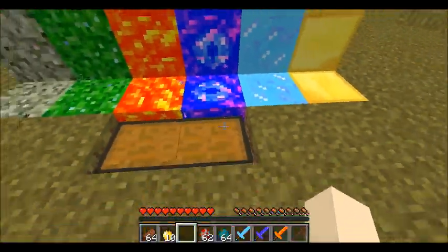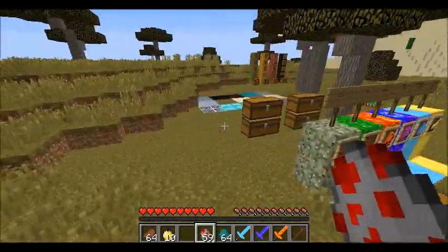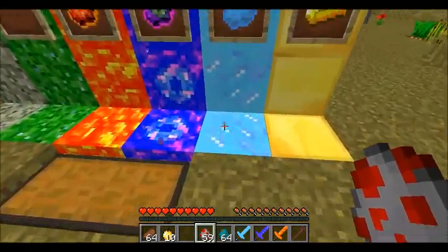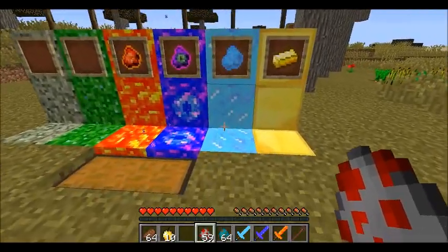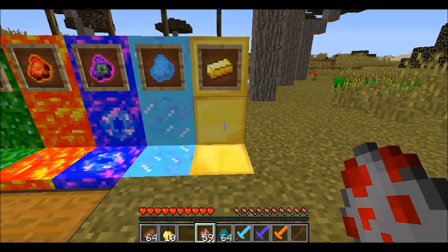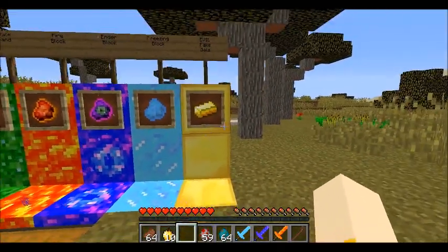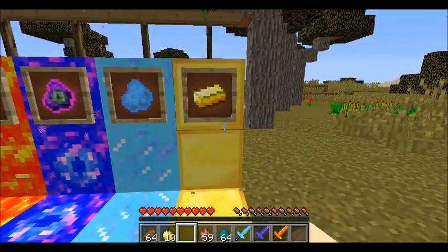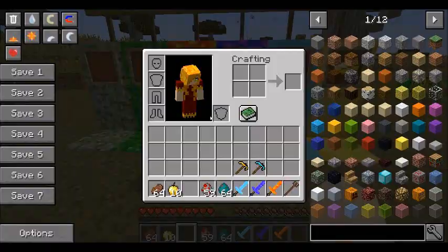The ender block will teleport mobs that step on it, but not players. I have no idea where that chicken went — they're long gone, so apparently this teleports mobs quite far. The freezing block gives slowness 4 and mining fatigue 4 for about four or five seconds if any mob steps on it. And finally we have the evil fake gold block — there is literally no purpose to this whatsoever other than to be annoying. They are named exactly like gold blocks and ingots and look identical — there's no way to tell the difference until you try to craft with them and realize they're completely useless.